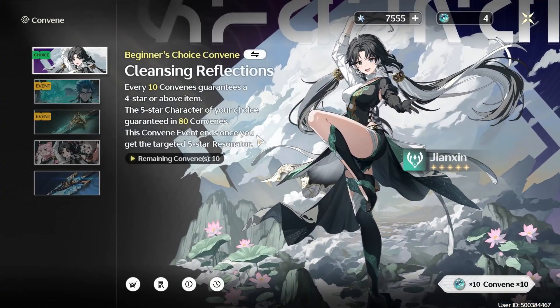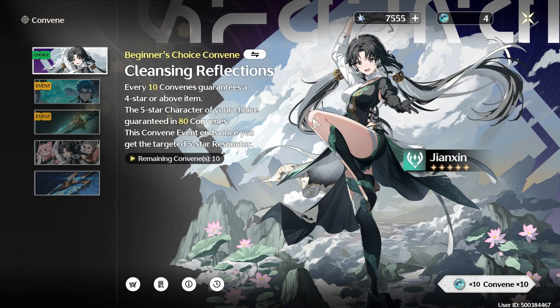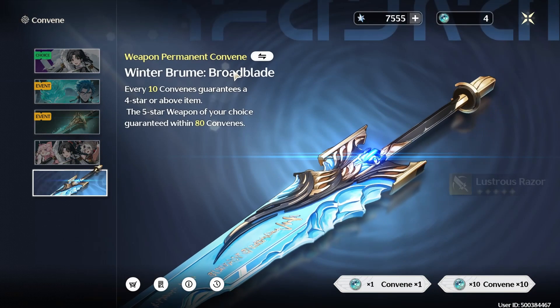Another trap you could fall into is trying to get three five-star units. When I pulled on the beginner banner, I got my Electro main DPS, then used the free five-star selector to get the healer. Instead of wasting 70 pulls on the character banner, I should have done 70 pulls on the weapon banner to guarantee a five-star weapon for my main DPS early on — that would have made my account a hundred times better. But if you care more about character variety, you can skip that and go for a third five-star unit. It just depends on you.